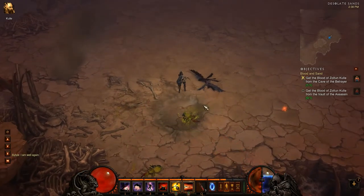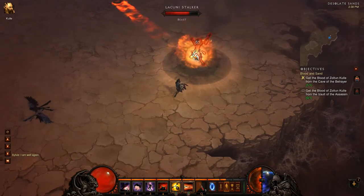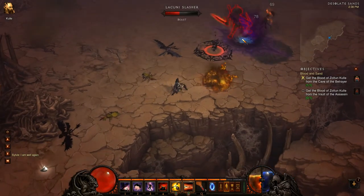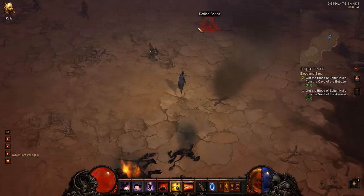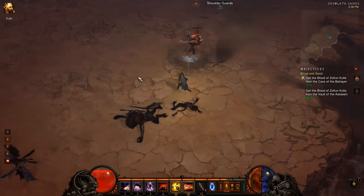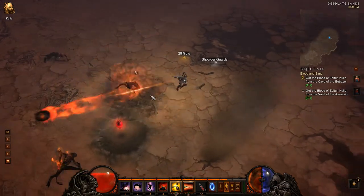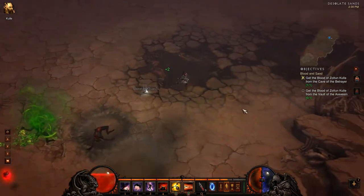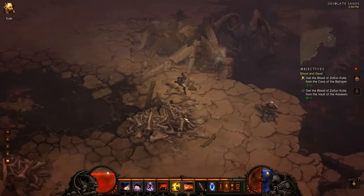A ruby! In Act 2 I've been getting gems — chipped gems. So far I've not found anything except for chipped. I've also started finding some socketed items. I keep mis-tapping four — I need to work on my muscle memory for that key, because that's where my Spike Trap is. I might change my buttons around so that Preparation is on four, since Preparation is the spell I use the least right now. I want to put spells I use often on the hotkeys that feel easiest.